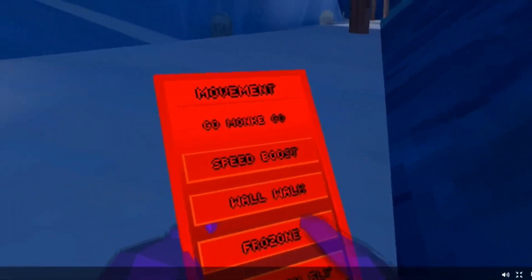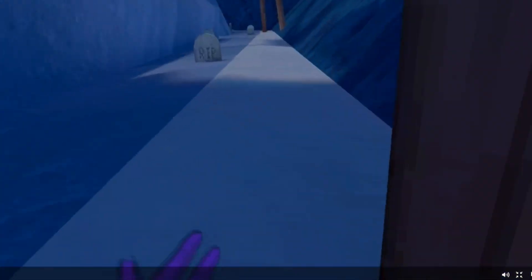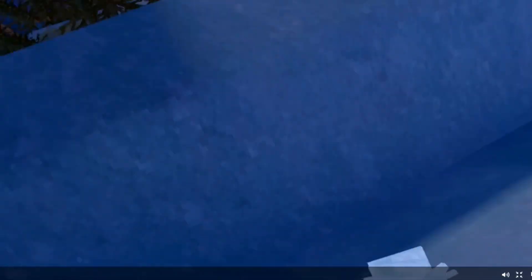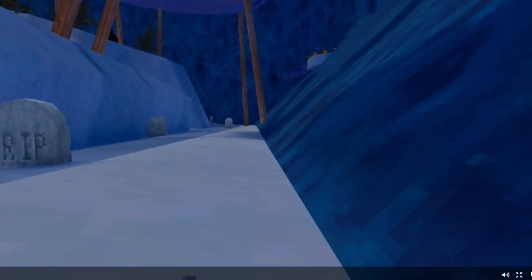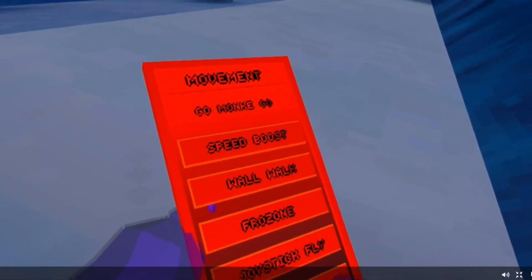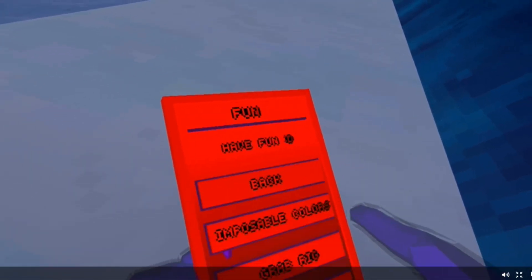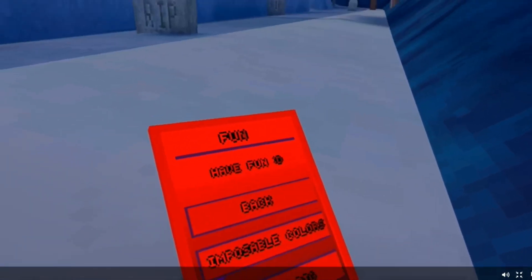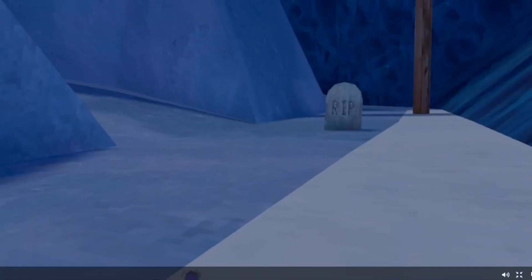We have wall run — don't know if I can use that because we're in mountains. But watch, I'll show you on this. I wish you'd stick to the wall. It's sticky platforms that slip, that's really glitchy though. Then we have joystick fly — that does not work. That was all the spellbos. Then we have fun settings — we have all these things. Go check out this one and go have fun with this one.